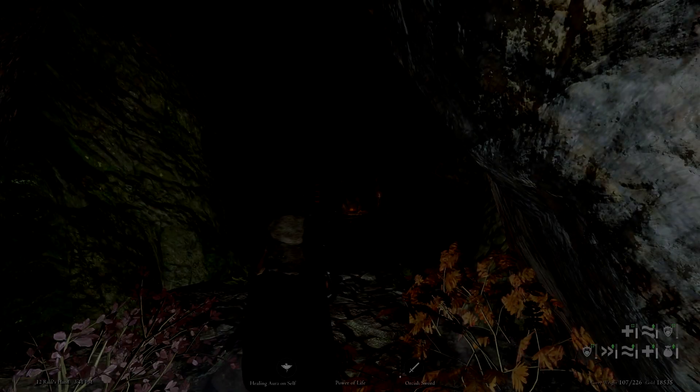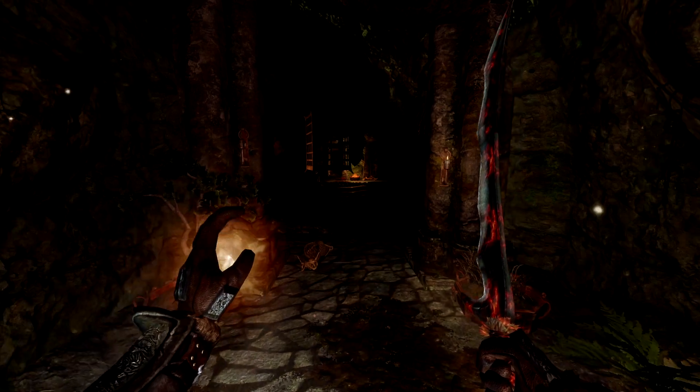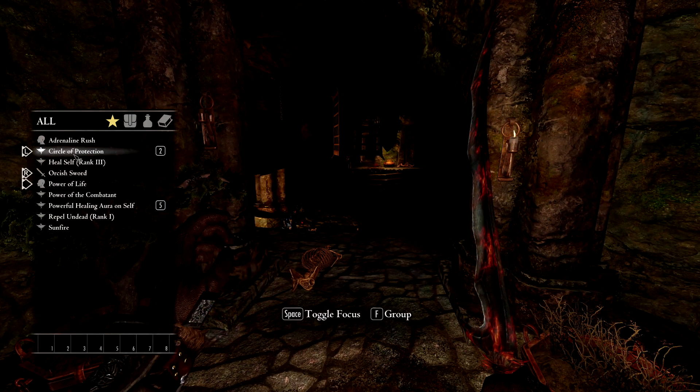Something else to be mindful of is that vampires have a chance of infecting you quite often. There are a couple ways to deal with this — potions of cure disease, or having the disease removed at shrines. Preventative options include choosing a race with natural resistance to disease, as well as enchanting your gear with disease resistance enchantments.